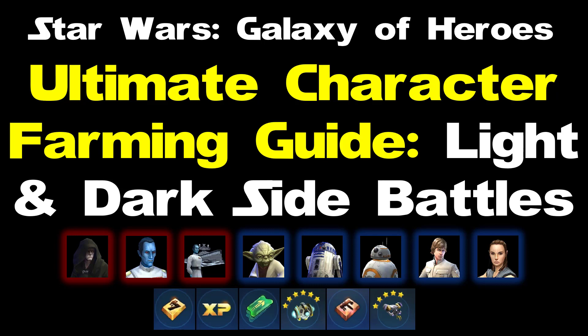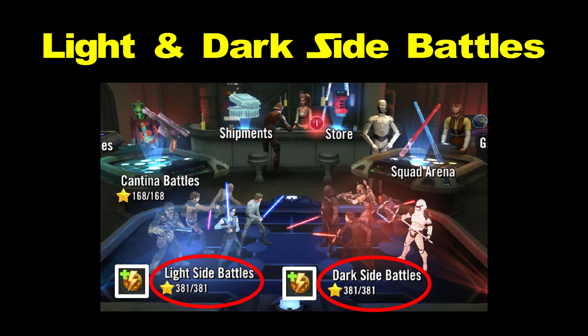This video follows from my video titled Ultimate Character Farming Guide: The Basics, and it is best viewed together with the companion video Ultimate Character Farming Guide: Cantina Battles. This video covers character shards I recommend farming from light and dark side battles, with a particular focus on early level and mid level players, although I do also briefly cover end game farming. I do my best to narrow things down to the most essential characters so you don't stretch yourself too thinly.